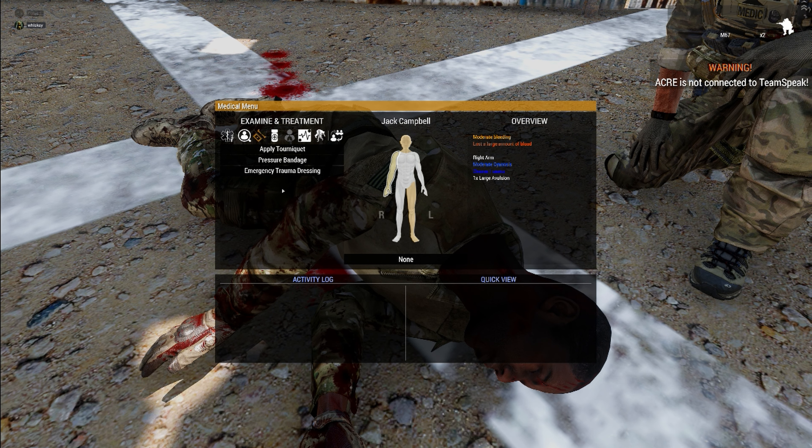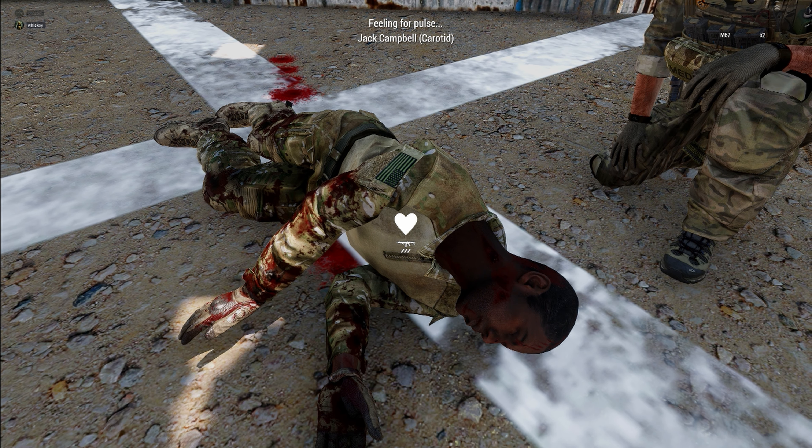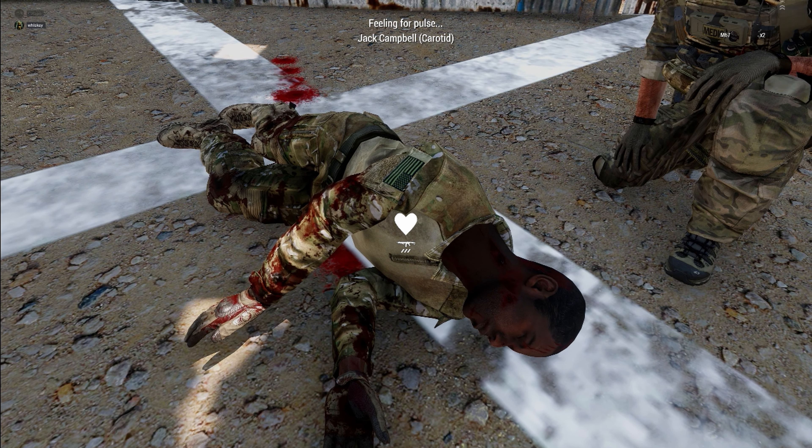One other thing I want you to see is the cyanosis indicator on his head — that's going to come into play when we talk about airway. This guy has gone into a fatal amount of blood loss, so I want you to see what it looks like to feel a pulse when someone is in cardiac arrest. Click on the guy's head, examine patient tab, feel pulse — you'll now see it's just a white heart with no beating heart in the middle. That means you are not feeling a pulse.